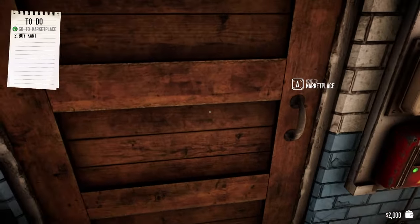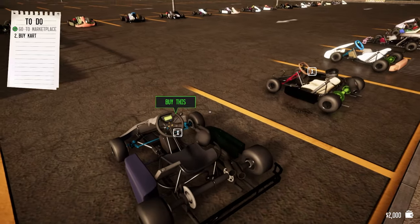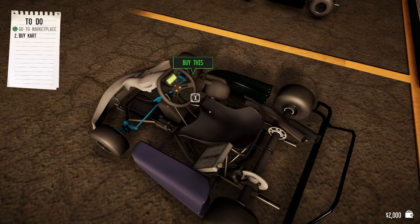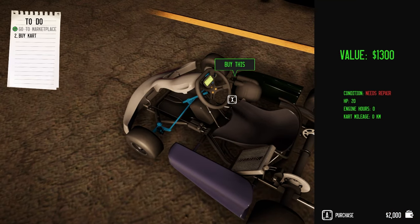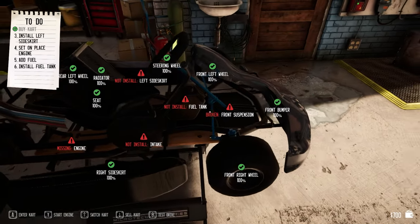The first task I have to do is go to the marketplace and buy a go-kart. So let's try that. Here is the racetrack with all of the go-karts and it's telling me that I need to buy this go-kart right here. It needs to be repaired, so let's buy this one. They take their go-karting very seriously here.